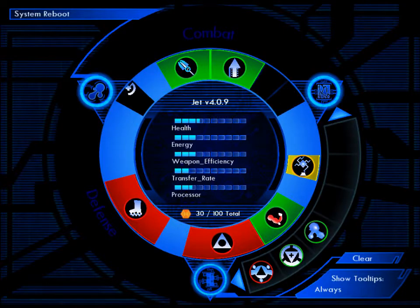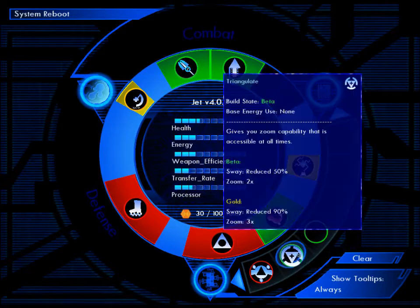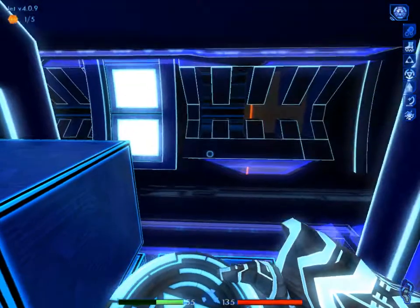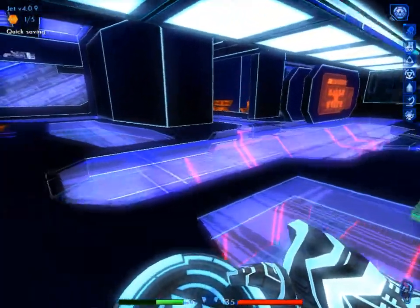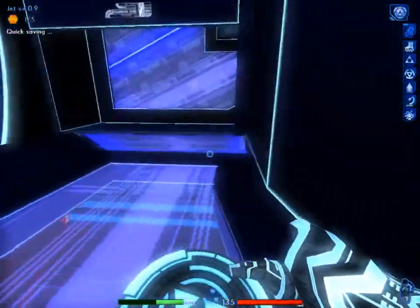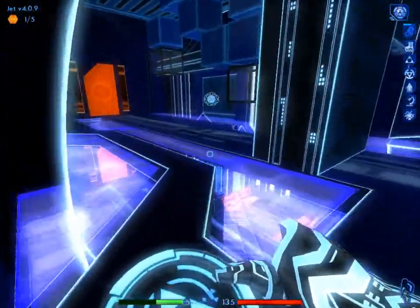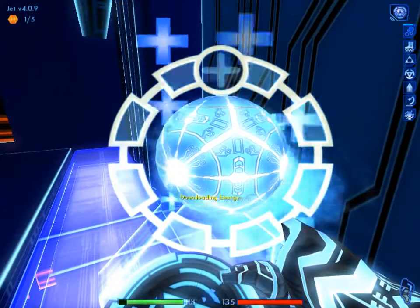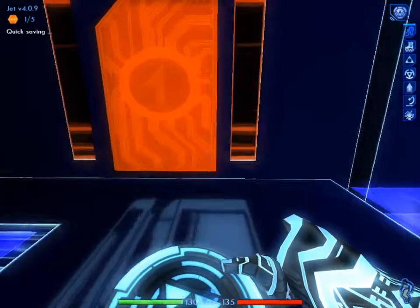Now I got the profiler. Let's identify this — looks like I can just use this. Alright, let's quick save. I think I remember seeing a blue ball — energy charger. Quick save, because this might be tricky.